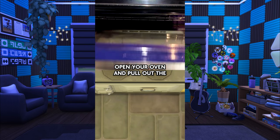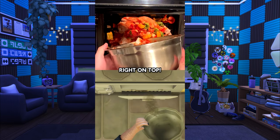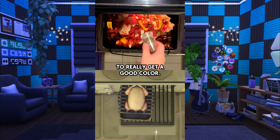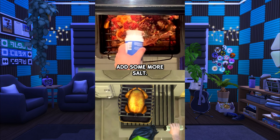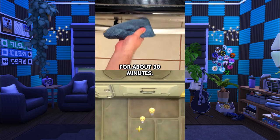Now let's cook. Open your oven and pull out the factory-provided oven turkey and dump the marinade right on top. After about 15 minutes, give the turkey a good oil and pepper bath to really get a good color. After the turkey has started to brown, add some more salt. A little knob of butter to get extra fancy, and let that roast for about 30 minutes.